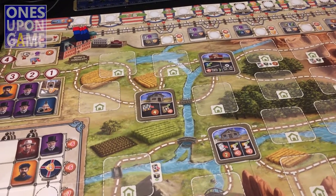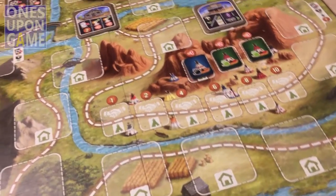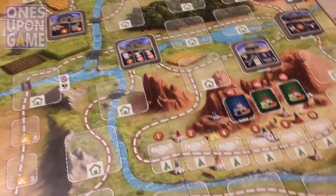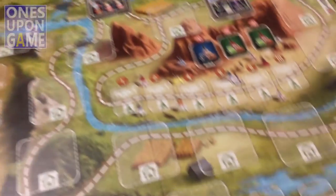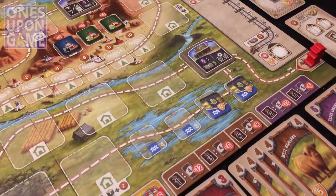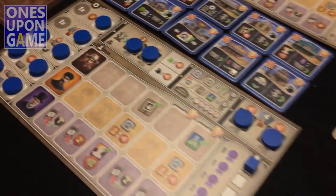He doesn't do anything in steps four or five other than just place a token on the next city and then come back to start and begin a new turn. Same rules in terms of travel — he will go the shortest route to Kansas City at all times. So you have to be careful with that if you want to try to trap him, because you might end up making the route longer.